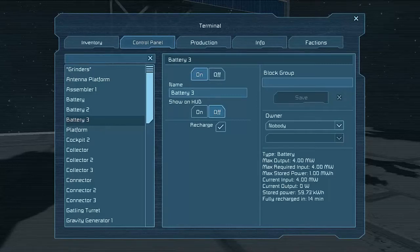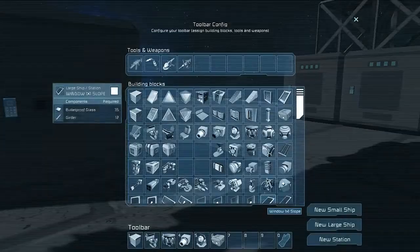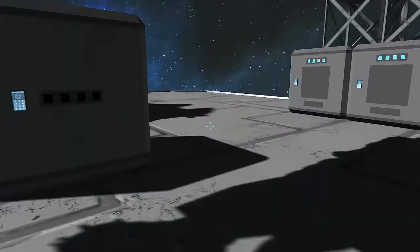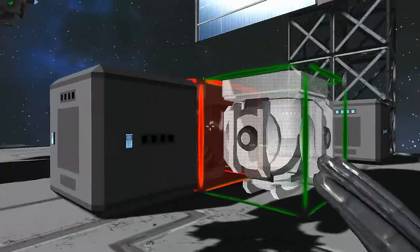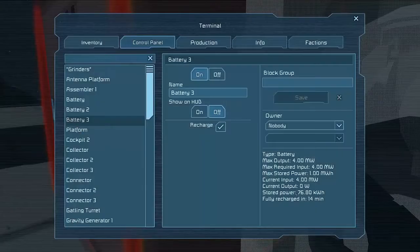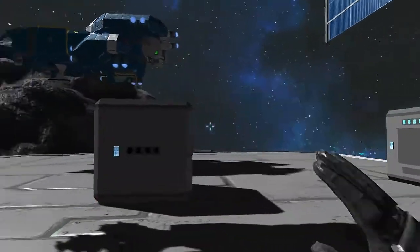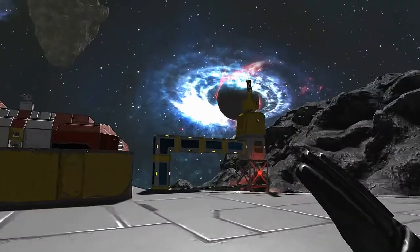This is actually charging very slowly — it's fully recharged in 14 minutes because you've only got solar panels doing it. If I were to get a reactor and put three down, it'll probably go three times quicker. And as you can see, it's going up by about one point something per second now — much quicker than before. With a large reactor it can charge at its quickest.